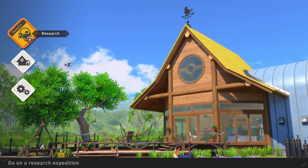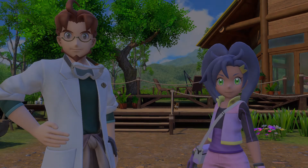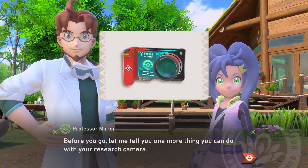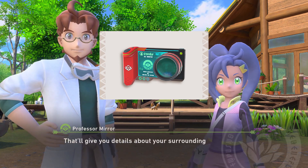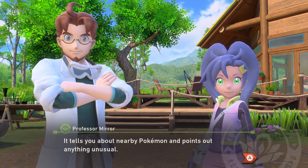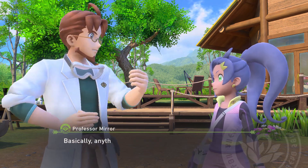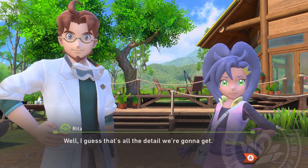And then we can just return to the camp. Now let's not waste any time, let's get out there and research some more. Are you heading out on another photo expedition already? Before you go, let me tell you one more thing you can do with your research camera. You can run a scan. That gives you details about your surroundings. It will tell you about nearby Pokemon and point out anything unusual — basically anything that makes the system go, check this out.